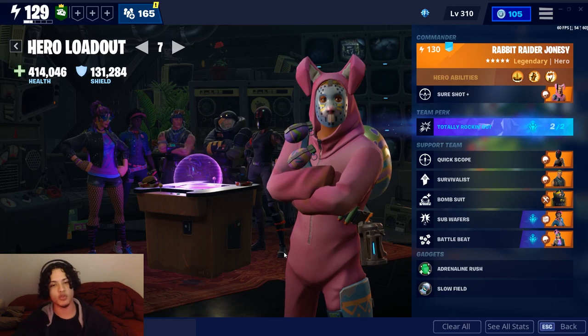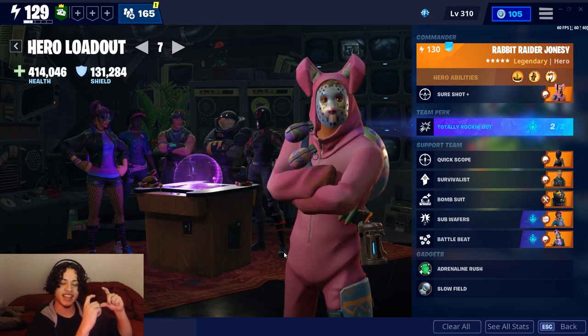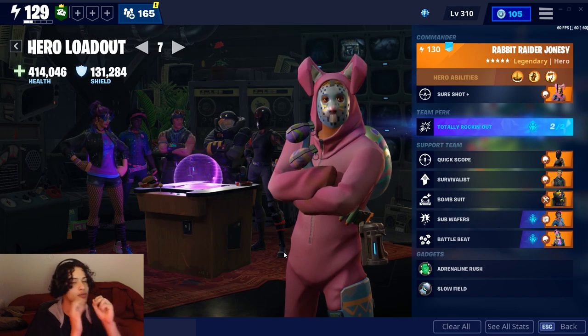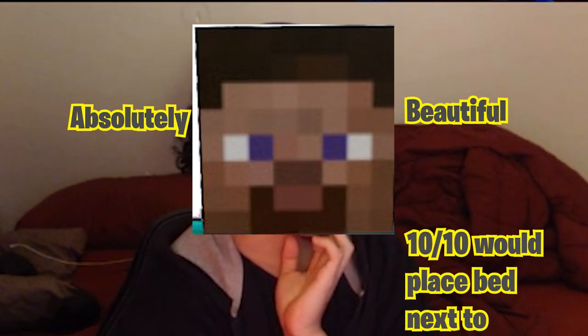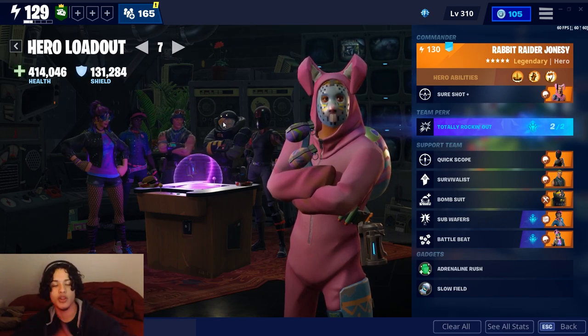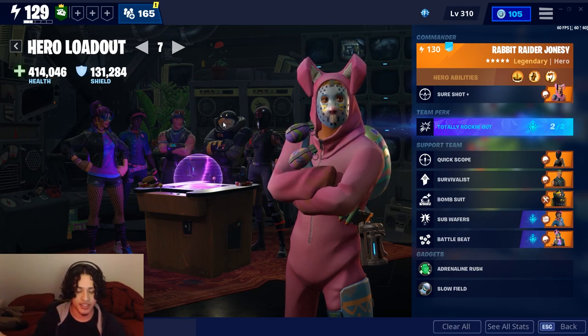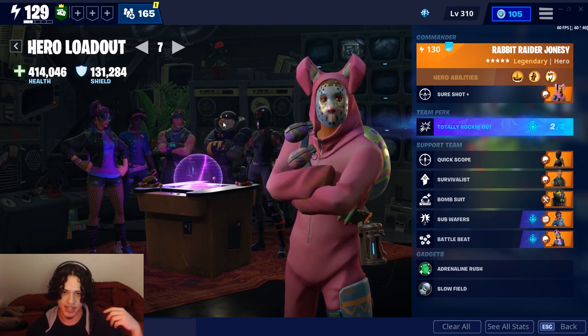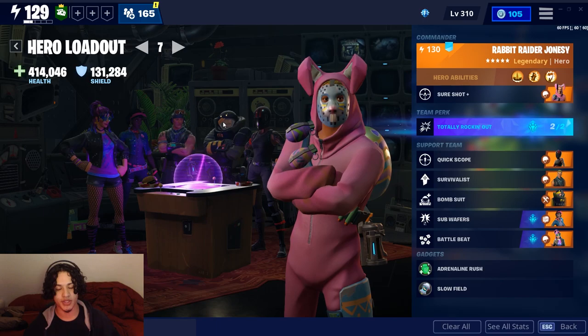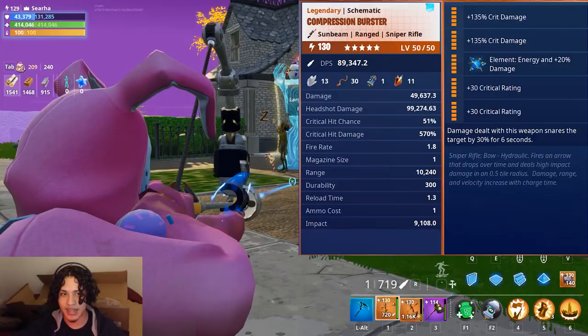The Compression Burster is a really decent weapon. Before we review it, let's show you the loadout I'll be using to get all the good aspects of it. The loadout we're running is Rabbit Raider Jonesy, Totally Rocking Out, Quickscope Survivors, Bomb Suit, and Subwoofers. Now let's get into the game.